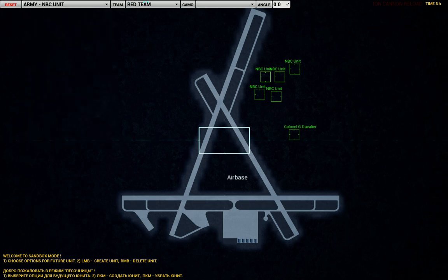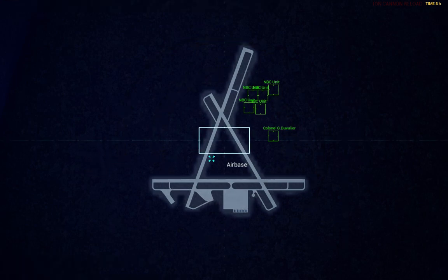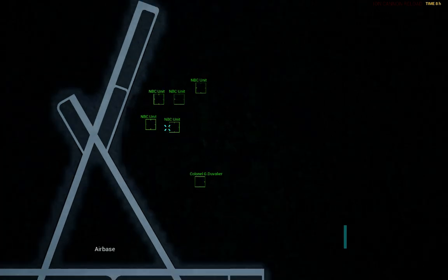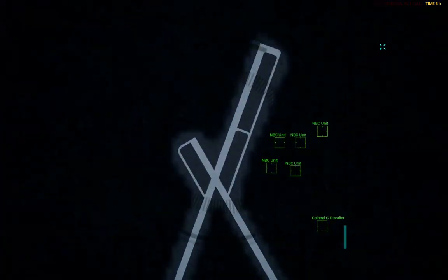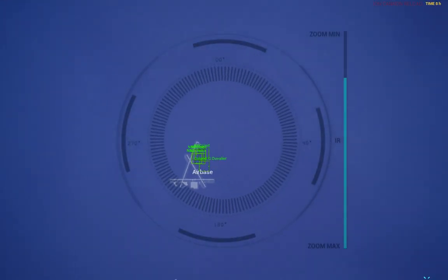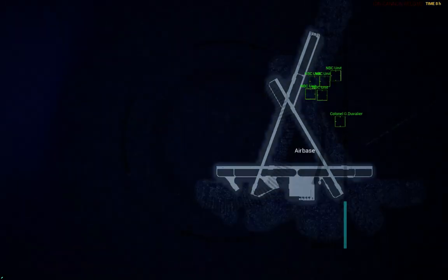But what if we have enemies? I sent five soldiers to this commander. If I spawn some enemies on the red team near here, let's see what happens.